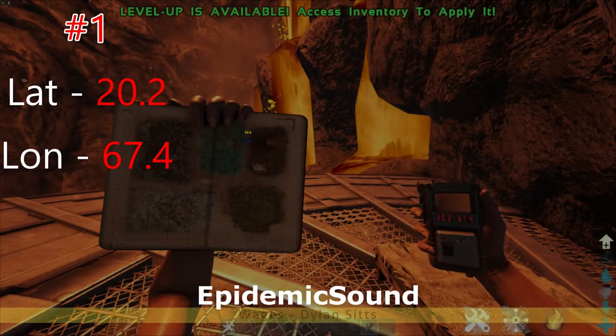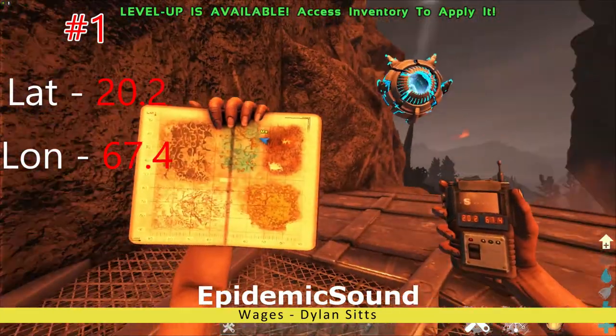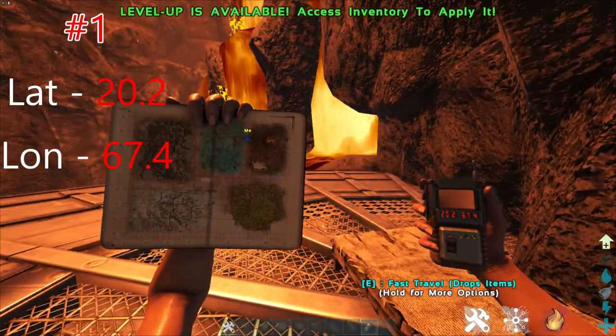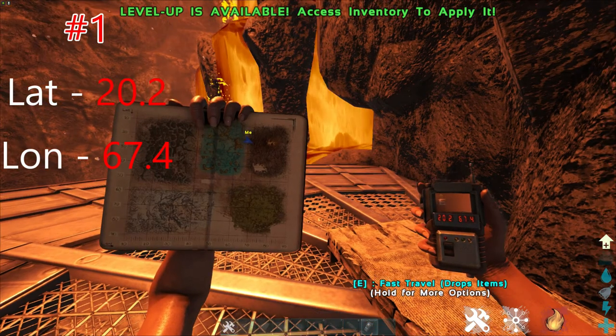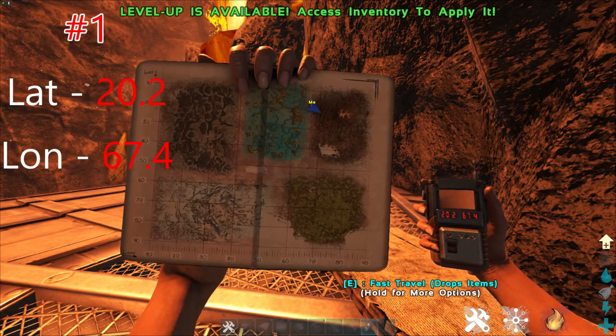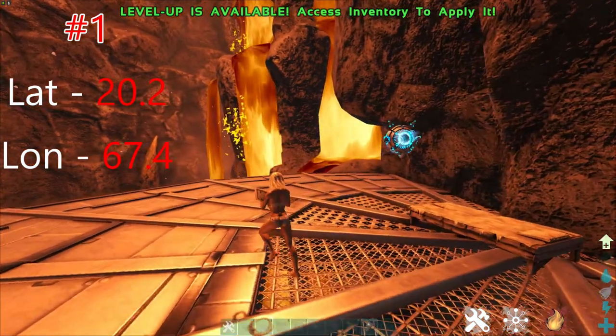Alrighty guys, welcome back to part 4 out of the 5-part series of videos. This time we're going to be starting off in the volcano biome. Location number 1 is at 20.2, 67.4. There we are on the map in the top left-hand corner of the biome. Let's do a quick surrounding guide.